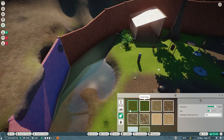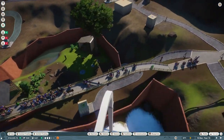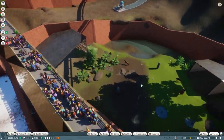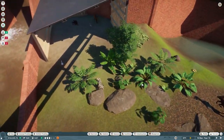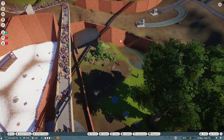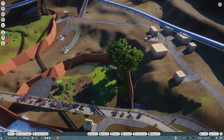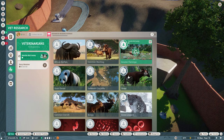Use the terrain tool to your advantage and remove all the water in the lake. Also, remove all the toxic waste barrels in the area surrounding the enclosure. Have your vet research Okapis — just cancel the Snow Leopard research and switch to Okapis.